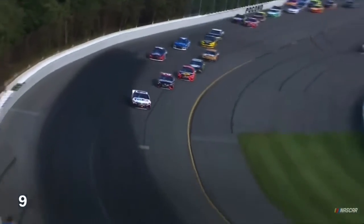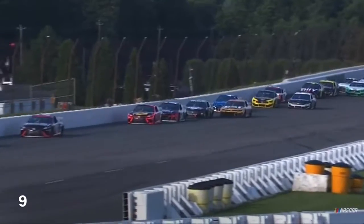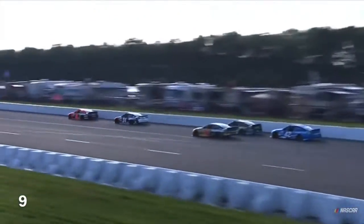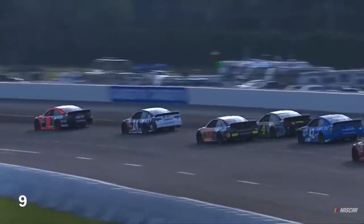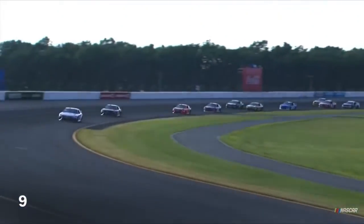Jones into second. Here comes Truex into third. Kevin Harvick into fourth. Eric Jones with a good tunnel turn though — made up a lot of ground on Denny Hamlin getting into the corner. Look at this battle. Daniel Suarez all day long has been toward the front of the pack, now fighting Kevin Harvick. And how about William Byron in the 24 also coming into the mix.